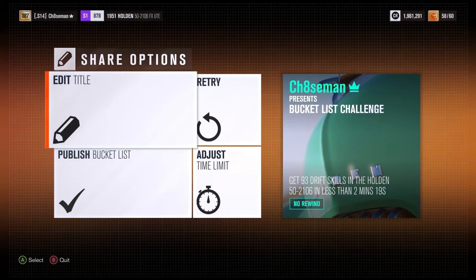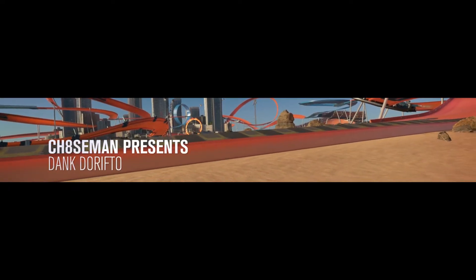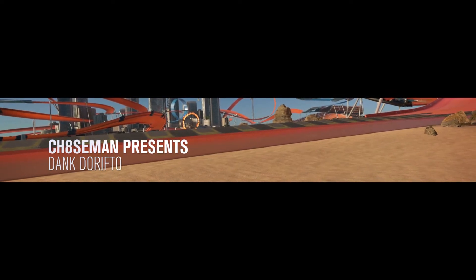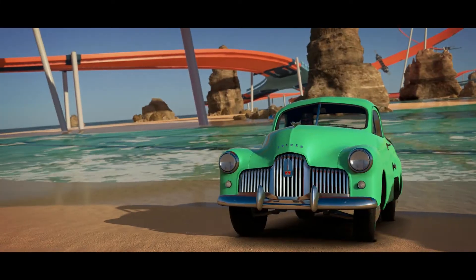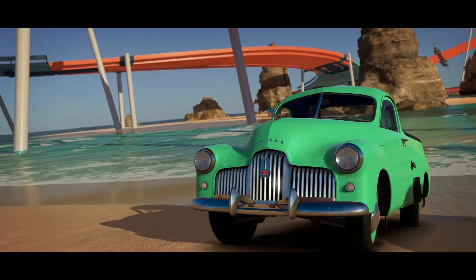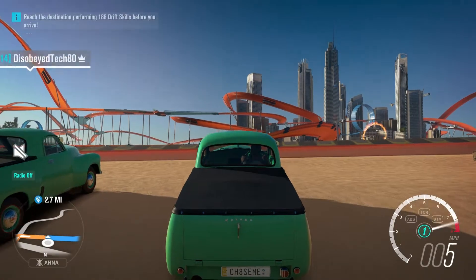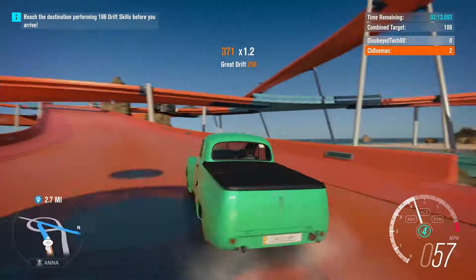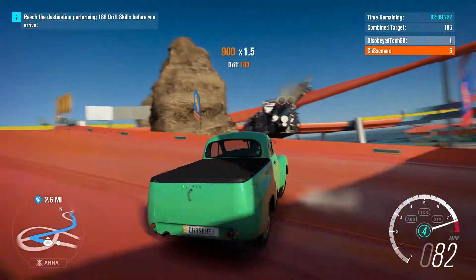We're gonna go ahead and bring this online and try it with a friend. Here we go — we got Tech 80. Same thing. I'll show you guys where it's at on the map right after this so you guys can try it out yourself and see how you can do with two people. We have to do a combined 186. Oh gosh. This is gonna be terrible — he's probably like, what car is this?